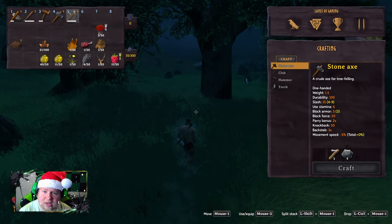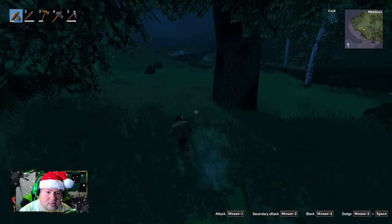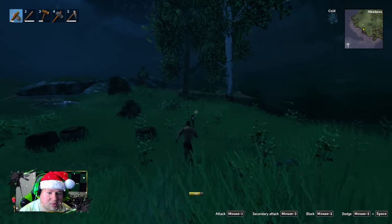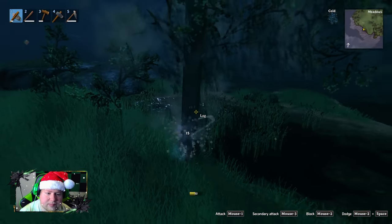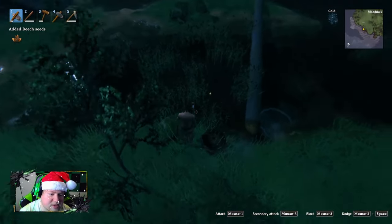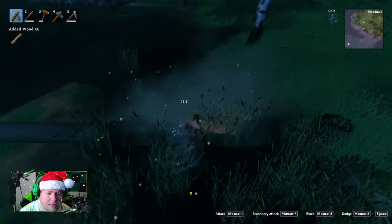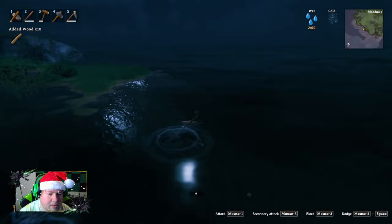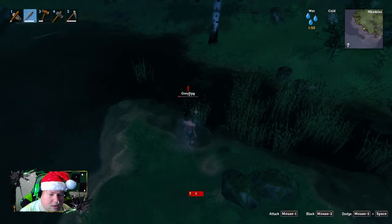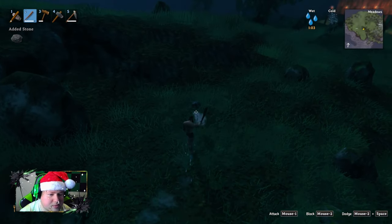It's been a while since I've played so I need to remember — that's my flint axe. We can easily come over and chop down a couple of trees. The seeds glow, I guess because they're so small. Goodbye little grayling — got one more. Grab some stones here.